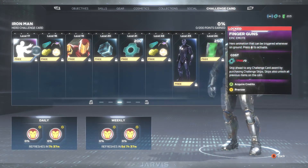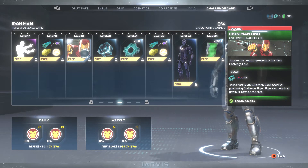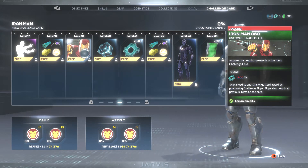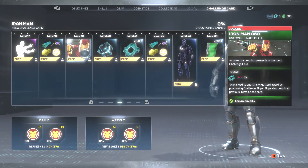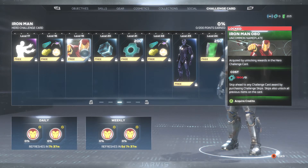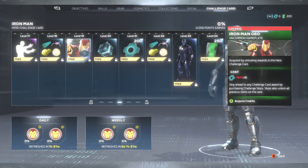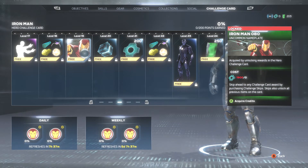Next up, we have levels 18 and 19 with more units, and then another nameplate. This one looking fresh — we have Iron Man in a more simplified armor, but on his arm looks like he has a weapon gauntlet, kind of like War Machine would have. He's about to shoot up a lot of people. Definitely liking that one a lot.